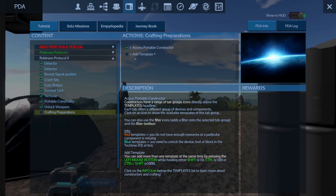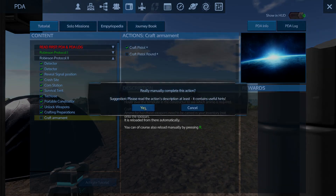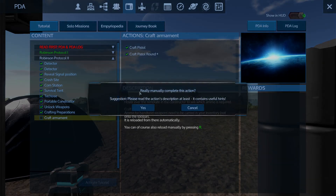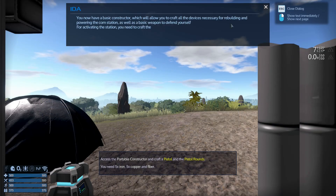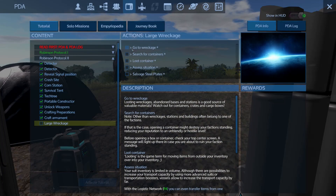Craft tent, place tent — we did all that. Access tech tree — did all this. Unlock portable constructor, exit window, gather iron ore, craft portable constructor — again we did this way earlier than this, just because we could. There's this one I didn't do: craft pistol and craft pistol rounds. As mentioned, the survival tool in weapon mode is in my opinion better than the pistol, so we would never have used it. What we did was wait until level five to get the sniper rifle, which I think is a much better weapon.